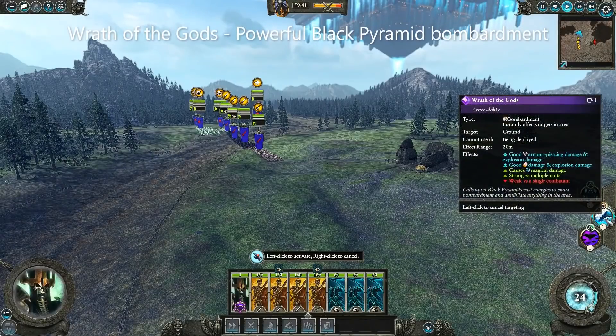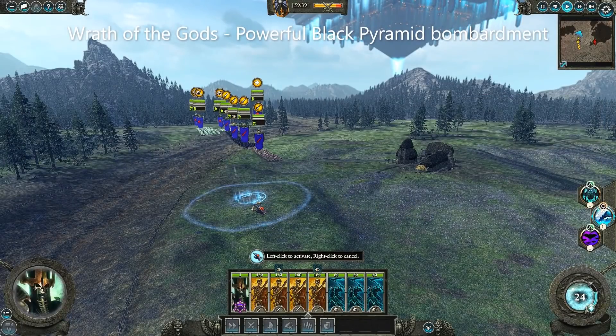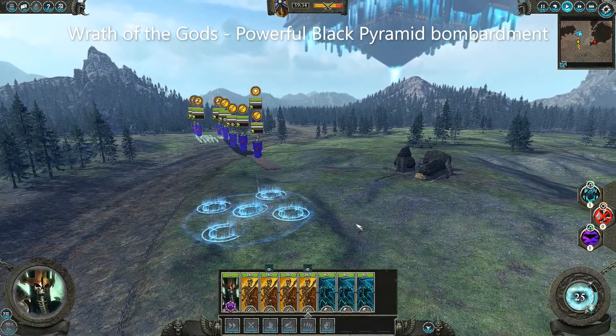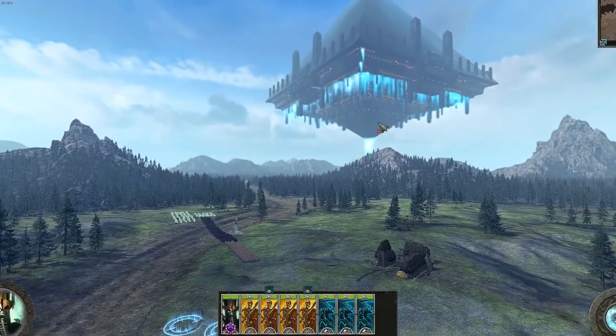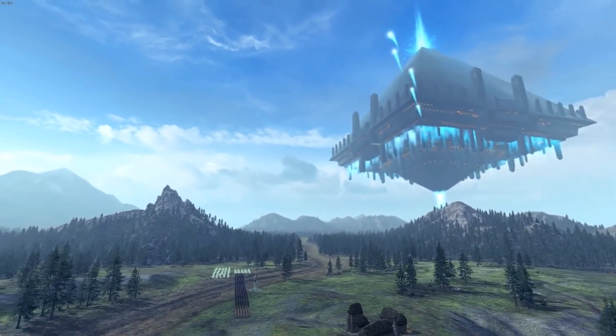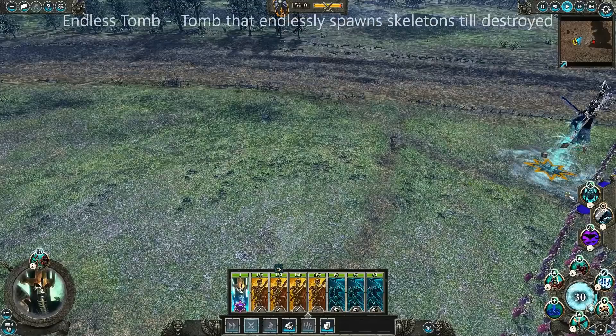And finally, Wrath of the Gods — where the Black Pyramid itself bombards your enemies — which I think is pretty cool. It looks like you'll be able to do a lot of heavy damage, especially to anything clumped up. I love the look of it. I think it's awesome and yeah, this looks rather impressive.